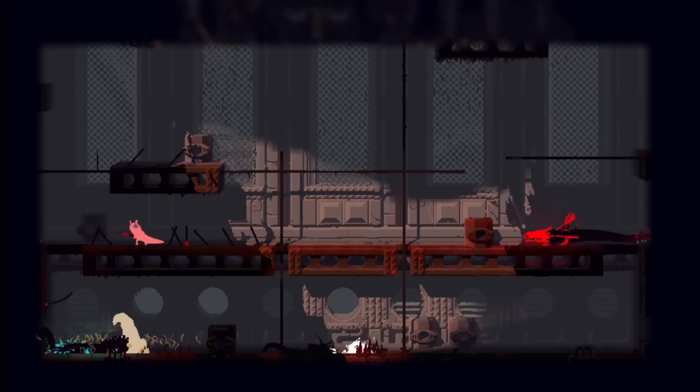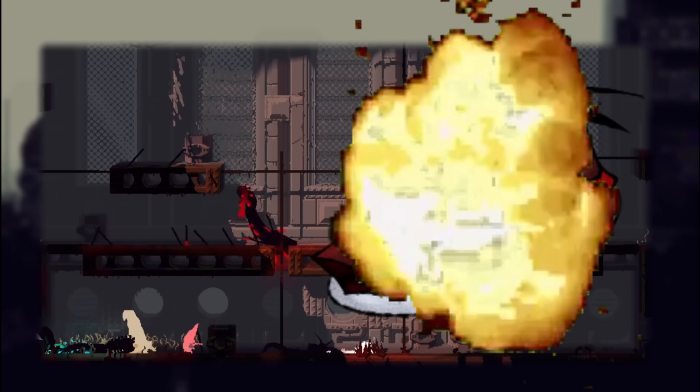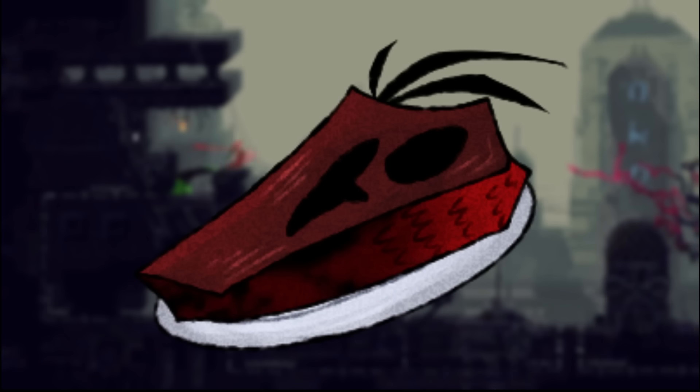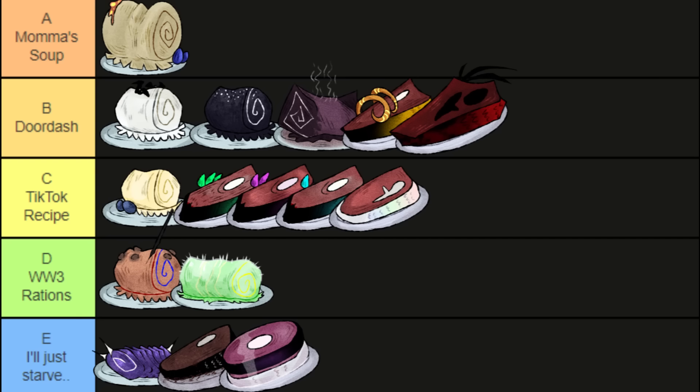If anger was a flavor, it would be this. Toughest, hardest steak in Nashville — only for the roughest, toughest gangsters. No bubble-blowing babies allowed. Big-ass portions. This ain't some Outback Steakhouse little kid meal. A real man eats red lizard with their bare teeth. B tier, I guess.